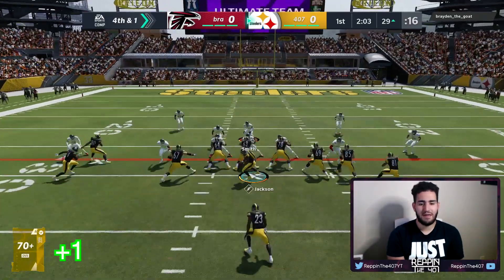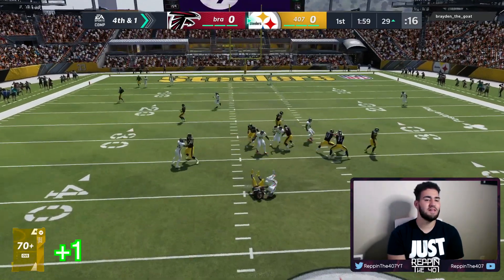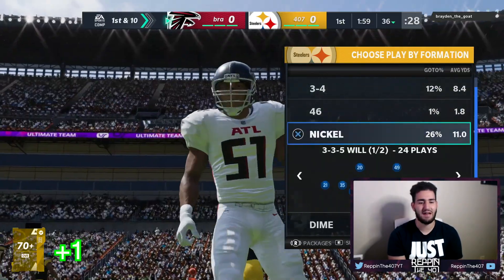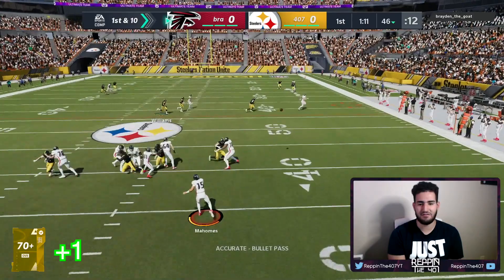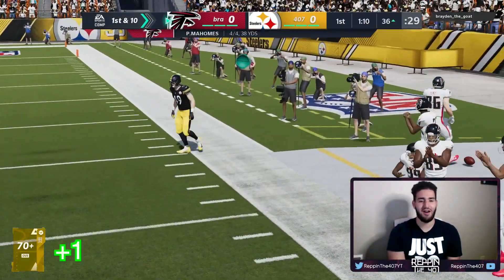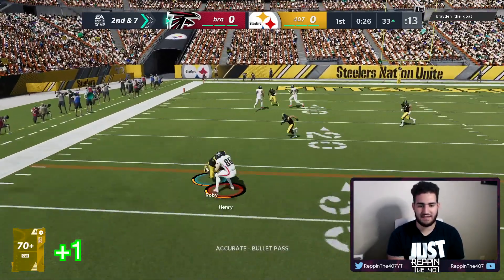Fourth and one, we are passing the ball — risky, and we turn over on downs. He got the sack. Every single pass from this guy has been a short pass so I don't expect him to pass far. At the 33 yard line, second and seven — we need to get a stop. He's probably going short — big hit, I needed the fumble.